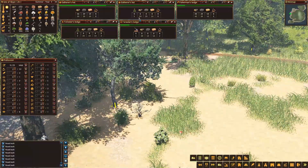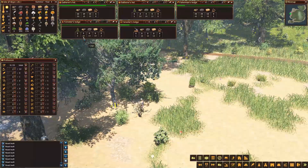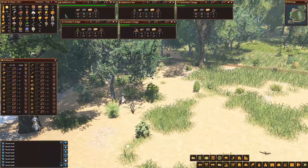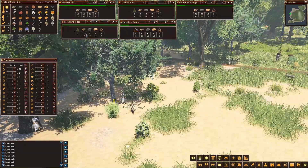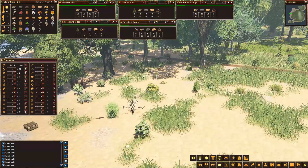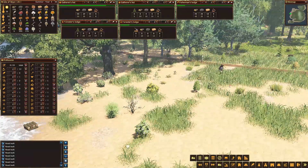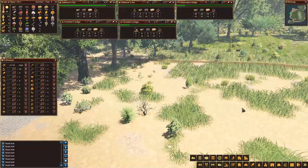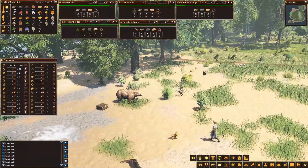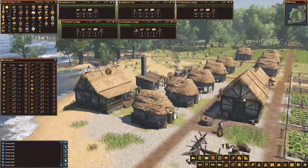We need 130 logs — well, we've got 130 logs. But we need more stone. We need 50 stone, which we haven't got. We don't need any ore though. So we're getting these trees cut down, which is good. We're okay for logs at the moment.